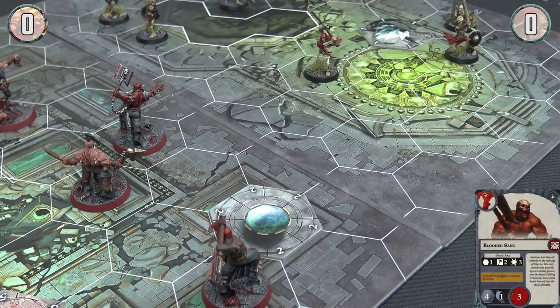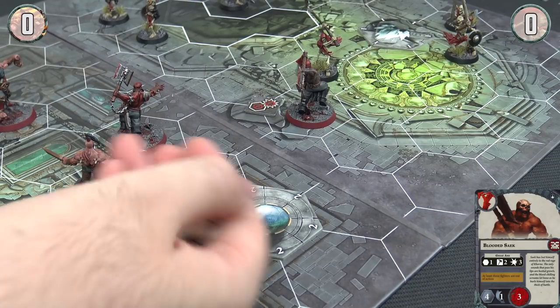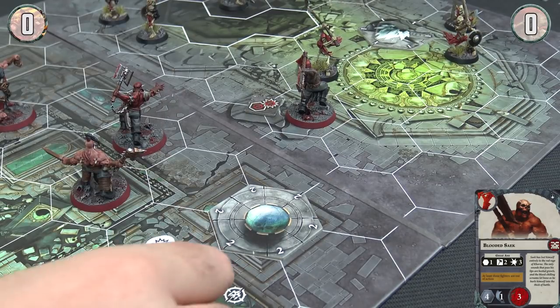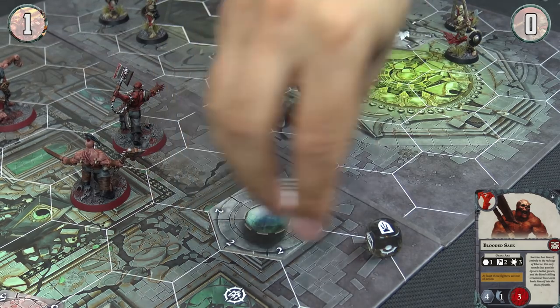I'm going to start with Bloodied Seik — straight away with the charge. Two dice looking for hammers. You get a crit there. I've got one dice on defence looking for a dodge, but I'm going to need a crit. No, do not get it. That's three damage and an immediate kill. So you get a point of glory.